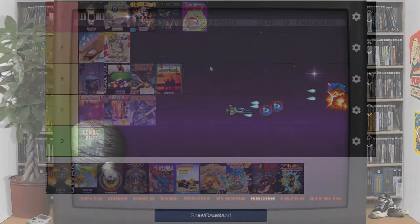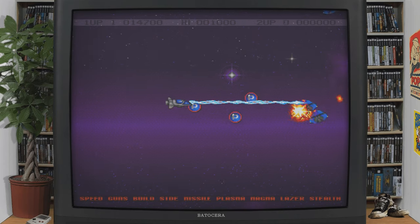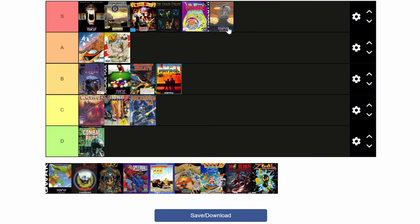Moving on: Project X Special Edition. This side-scrolling shooter is very similar to Gradius or R-Type. You can select between three ships, and it's hard as hell. Gonna give this an S.